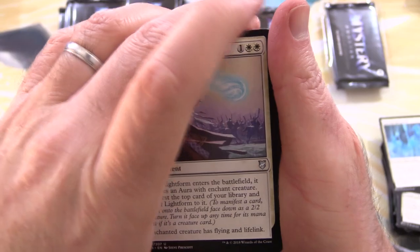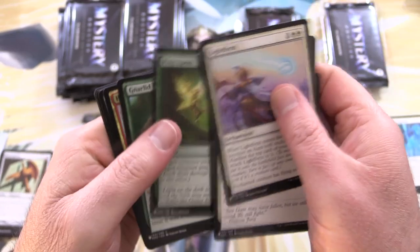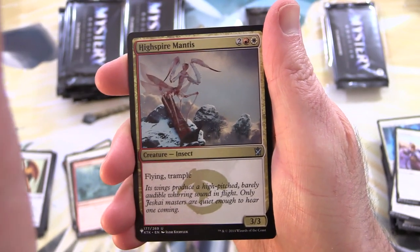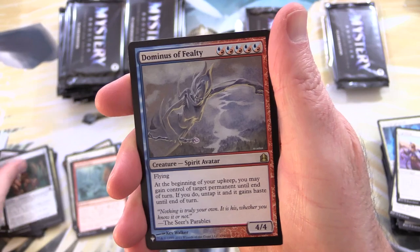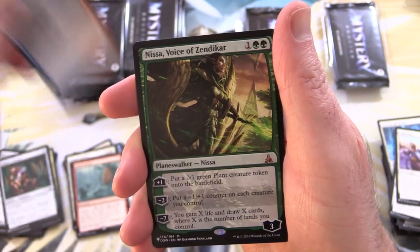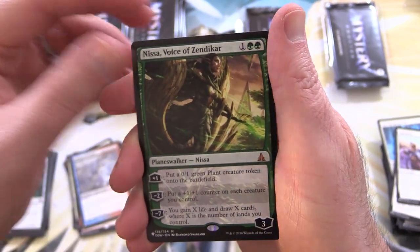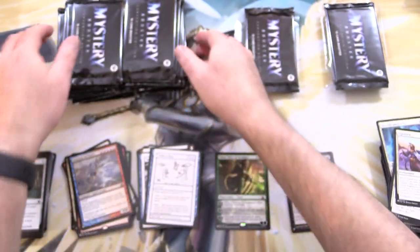On to the next one, and then I think we'll do a patron pack after this. Nothing really jumping out at me. Next up we have High Spire, Mantis, Copper Carapace, Dominus of Fealty for the rare, and a Mythic — Nissa, Voice of Zendikar — along with Awesome Pool and Truth or Dare.